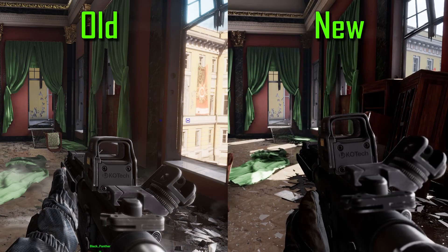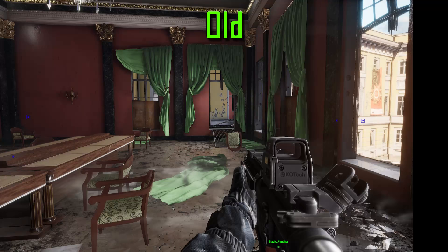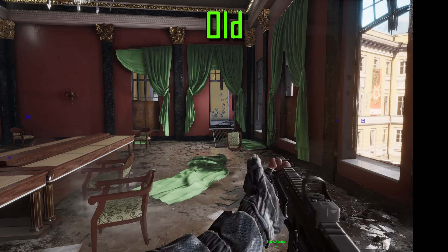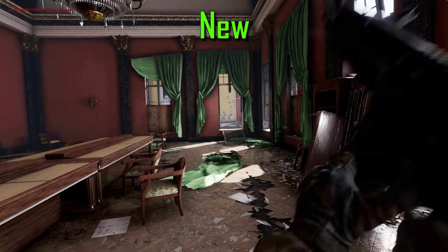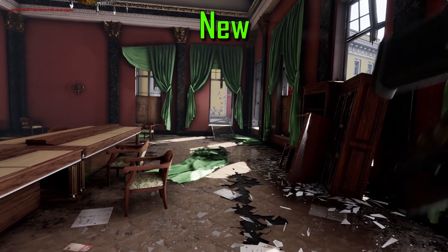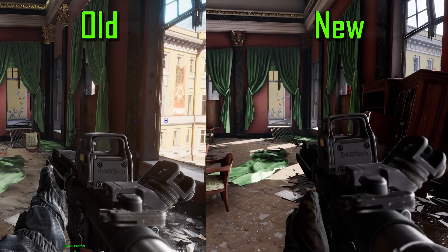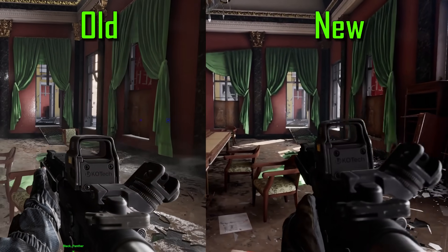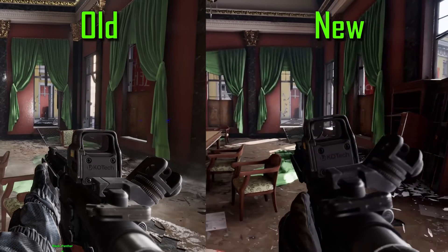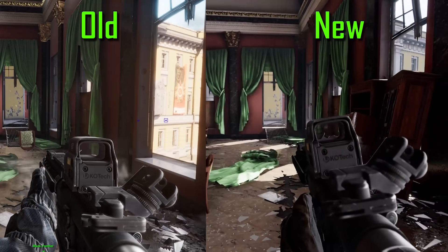We're going to take a look at this first video, which shows the different positions and different movements to those positions. The old animations not only take a little bit longer to swap the weapons, but also sort of just bring the weapon to the middle of the screen. The new animation seems to bring the weapon up from a hanging position and straight down, as if it were on their back. Moving back and forth, you can see there's been a slight increase in the sway of the weapons, with a more inertia effect — meaning the weapon continues to sway in the direction you were moving before it switches directions.